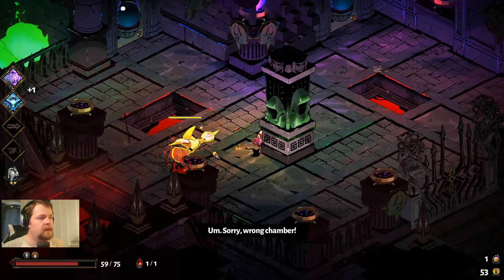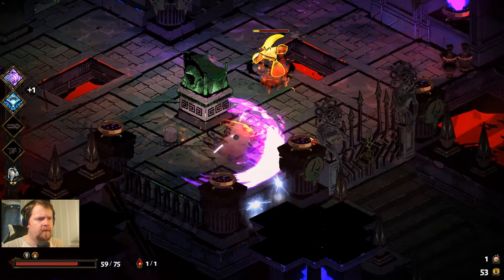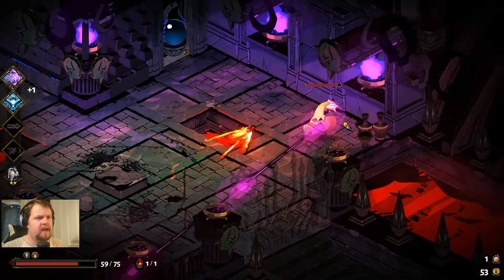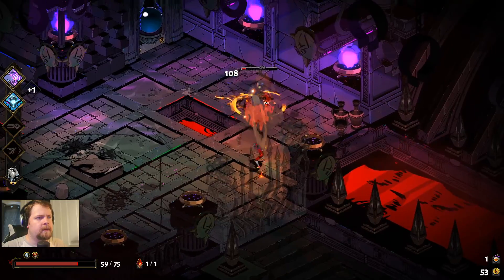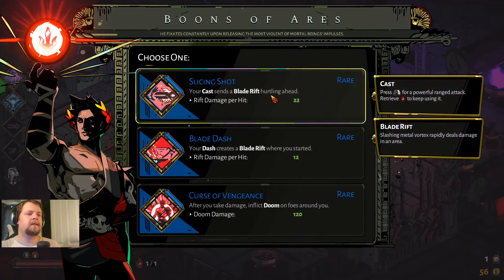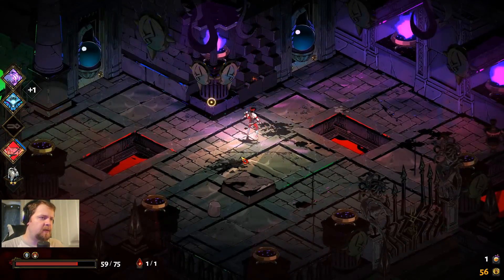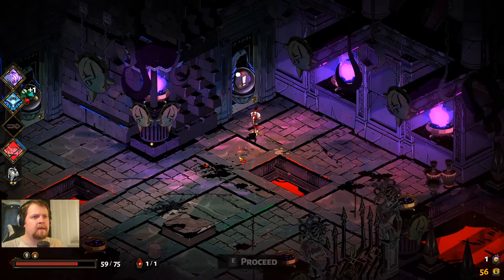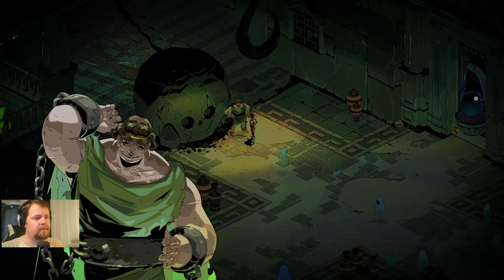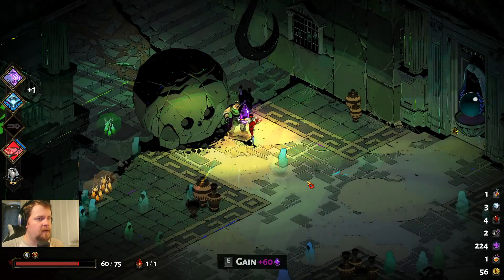What is this guy — whoa, okay, I have not seen this boss before. This seems quite difficult. Can we stun lock him? Nope. I'm very surprised we didn't get hit there because I had no idea what was going on. A bunch of rare boons — after you take damage, doom or your dash creates a blade. Let's do something with our dash. We don't need health — maybe we should have given him a nectar.